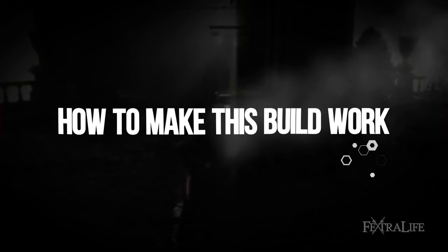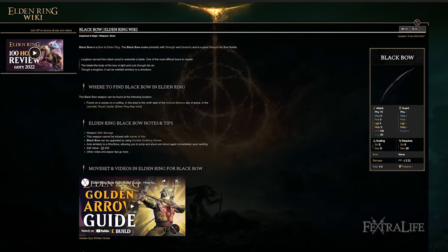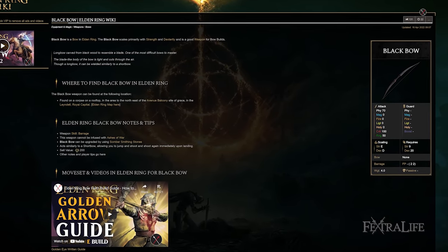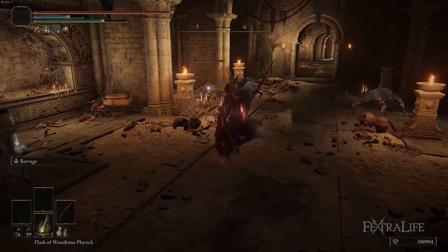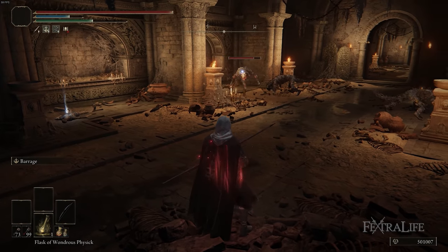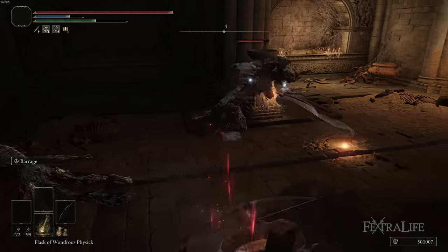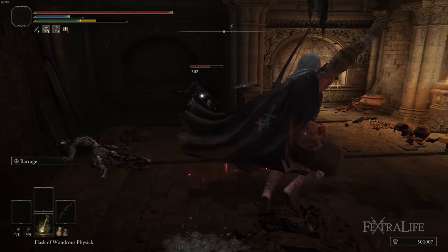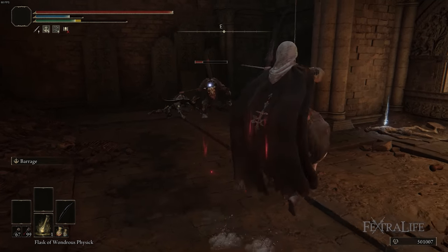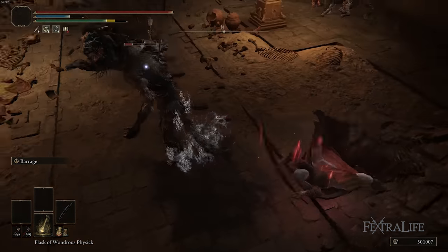Let's talk about the bow we want to use for this build. We are using the Black Bow. Although it is technically a bow instead of a short bow, it has the same abilities of a short bow — namely, being able to jump and shoot and land and shoot in the same motion. This is very important because when you're playing close range as a bow user, being able to shoot twice in rapid succession is very important. You're also going to be doing a lot of roll shots and jump shots periodically throughout the game.